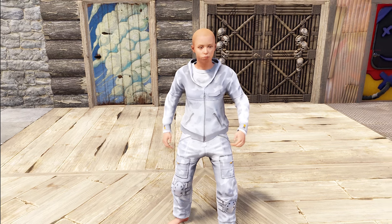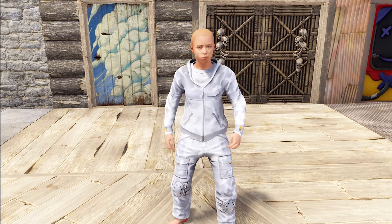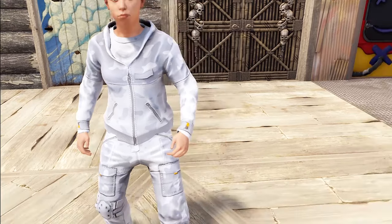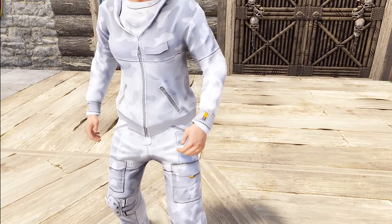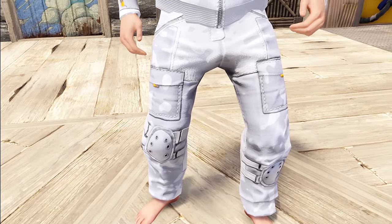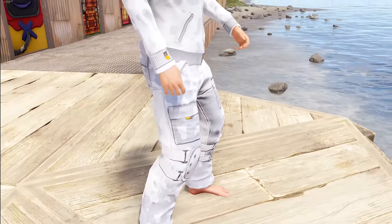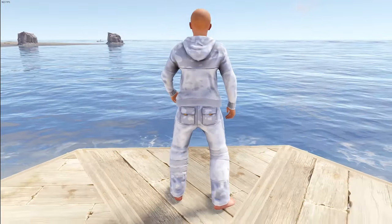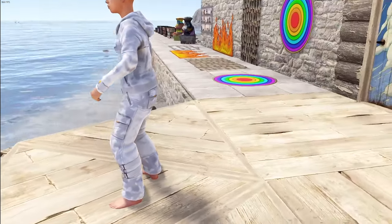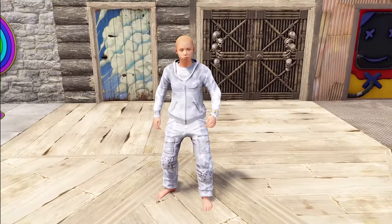Speaking of snow camo, we have another contender with the white paratrooper set. It's pretty much just whites and grays with a little bit of color here and there — the tags are kind of yellow and black, there's some padding down on the knees and big old pockets. The back has a little more grayscale going on, but it's definitely still a very good set for hiding in the snow.